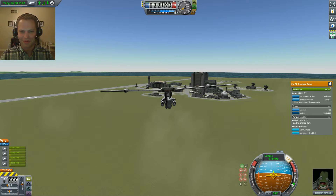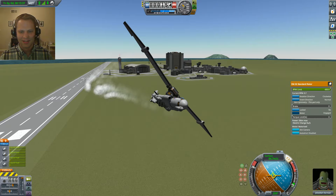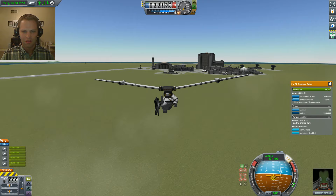I was pretty psyched that I actually got this thing working. You can see it flies pretty well in plane mode. The trick to transitioning to helicopter-based flight is leaving these bottom engines running. I'm going to pitch up at about a 30 degree angle and do the transition.